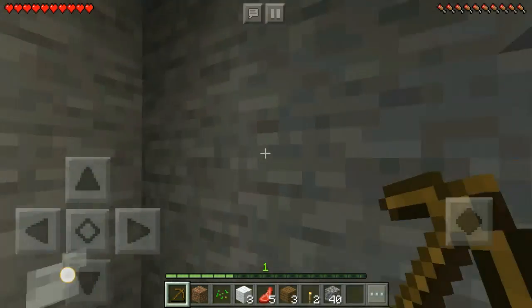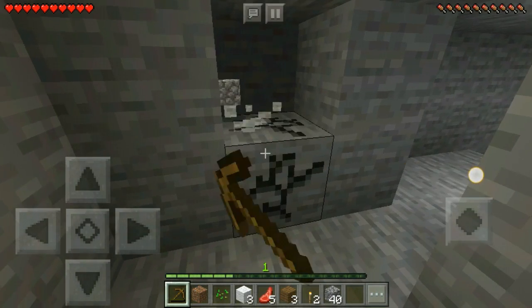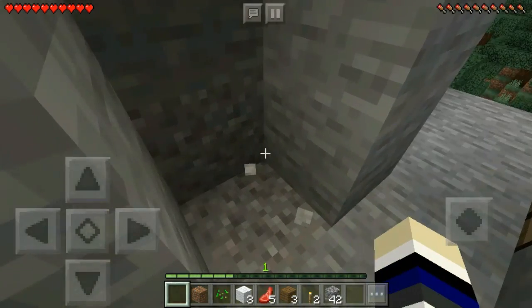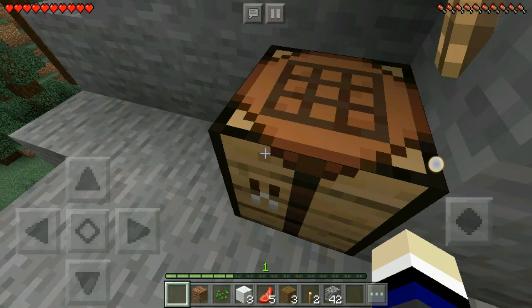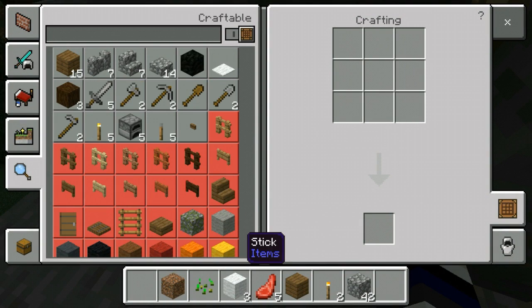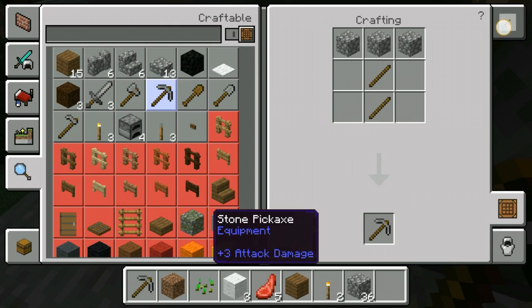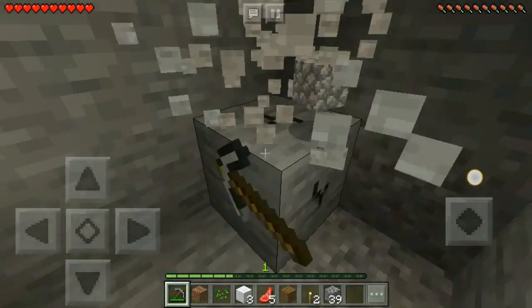I think this will be enough but let's make it a bit wider since I still have the wooden pickaxe. Now the wooden pickaxe is gone and it's time to craft your new tools. You can now upgrade to stone tools because you have stone, and you don't need to craft any more wooden tools at this point.